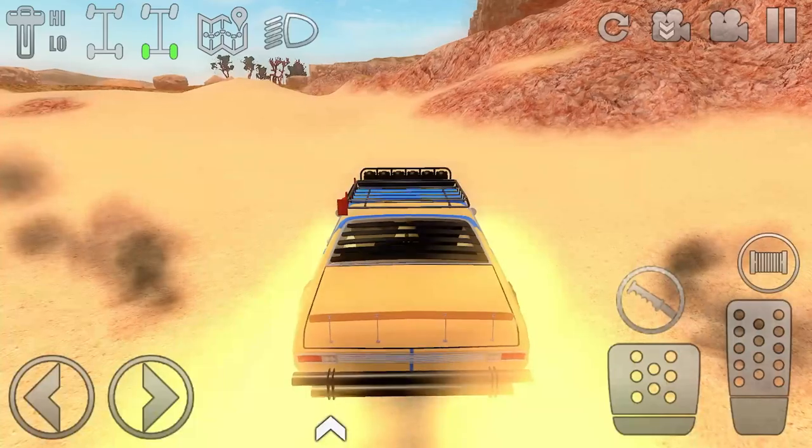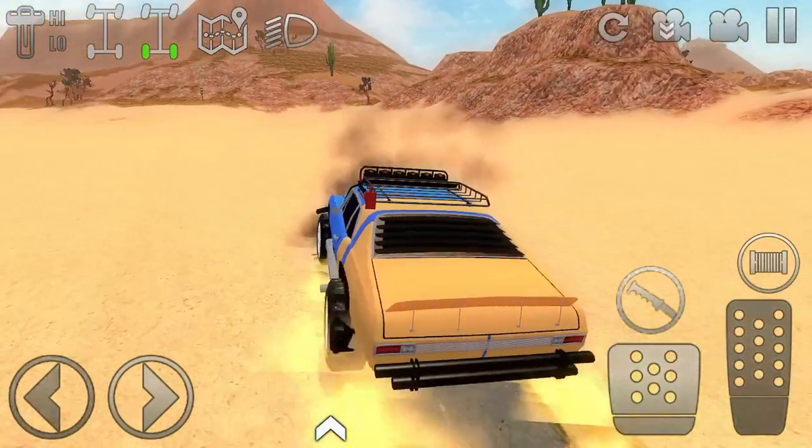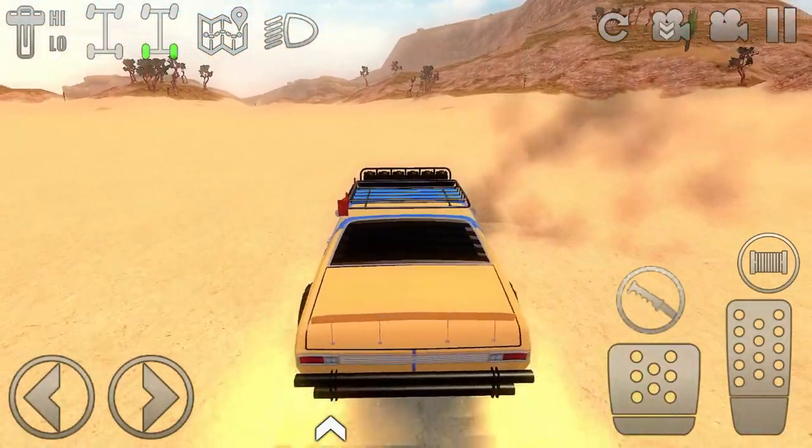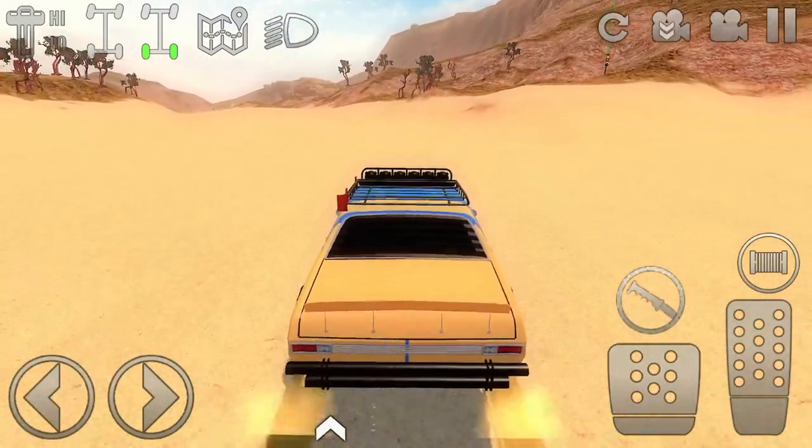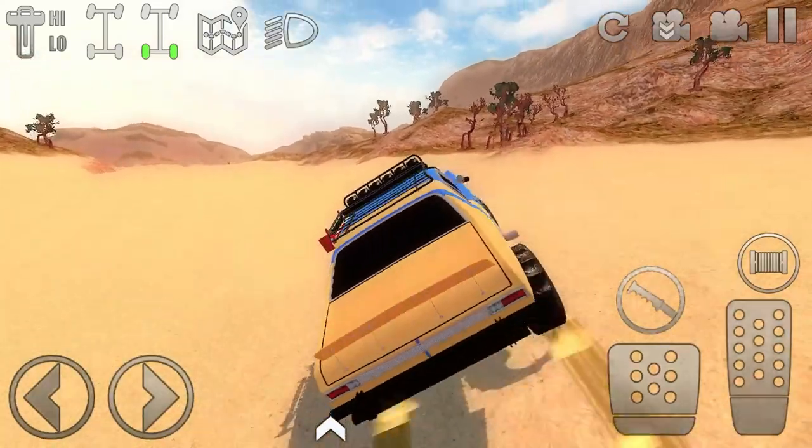We're going to click the box — look at that, 4,800 cash! Now we're going to leave this spot. Of course there are boxes on the other side of the map to our right, but we're not worried about any of that. This is just a quick run and I'm doing it slowly so I can explain it to you.